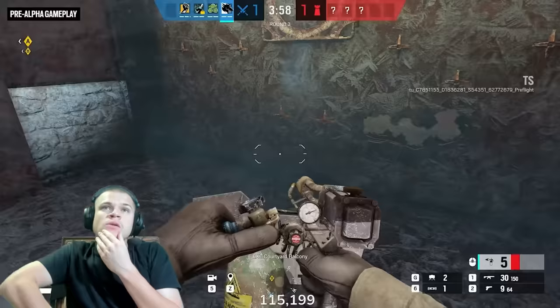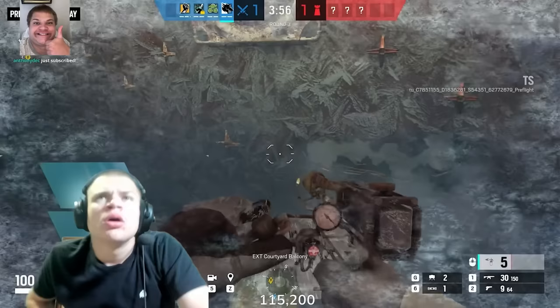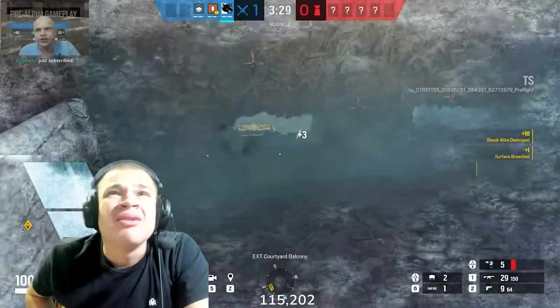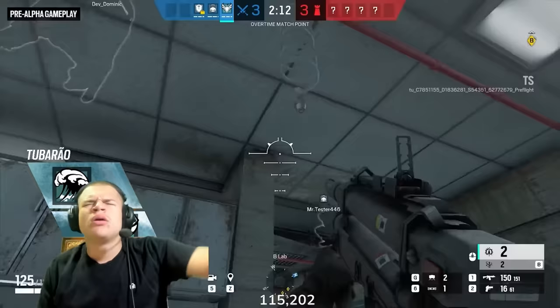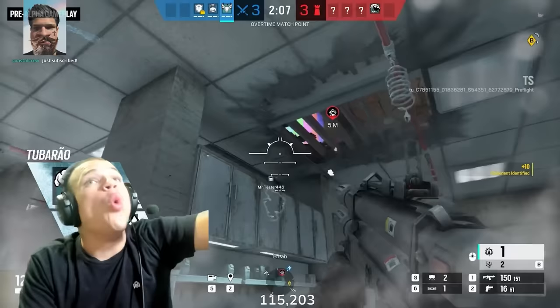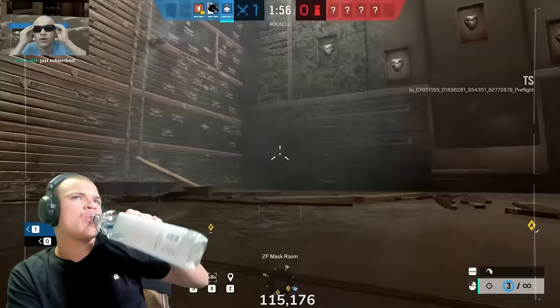Looking at the counters — the first one is Maverick, because despite having a fiery gadget, he will be the only hard breacher still able to go through a reinforcement wall affected by this gadget. You can also bring an operator like Zofia, whose explosive charge will not be affected by the Zotogannister, so you can use it to destroy the canister and get rid of the effect. You can also bring frag grenades, which are also unaffected.